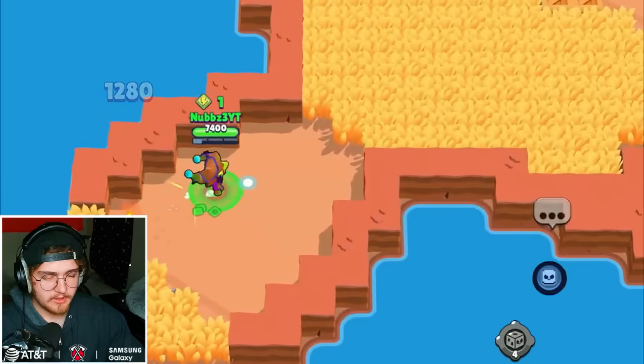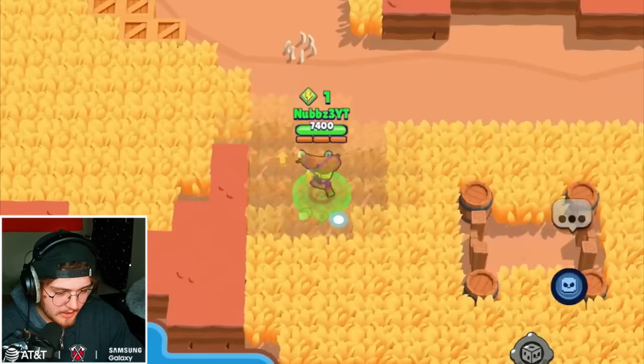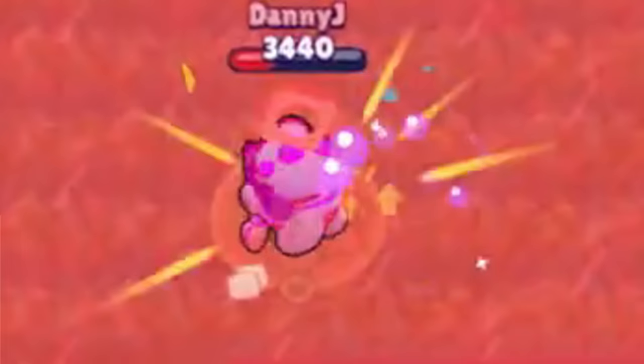Bug number two. We got Chester. As long as I can get my super and not die in the process, then we should be good. I brought the dice roll gadget, so if I need to change it, I can. The only two supers that don't work are the slow field one and the heal.